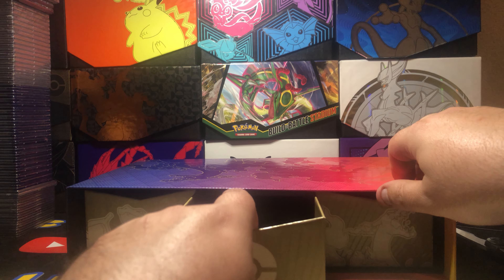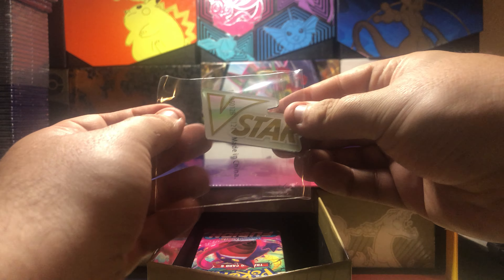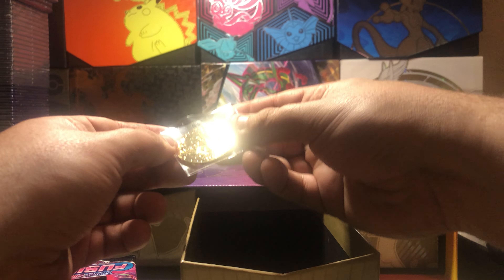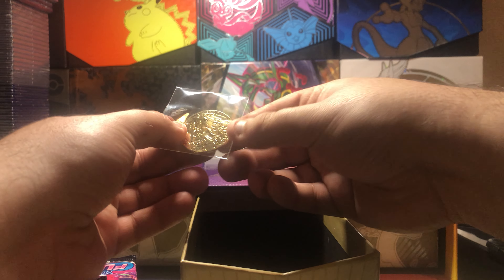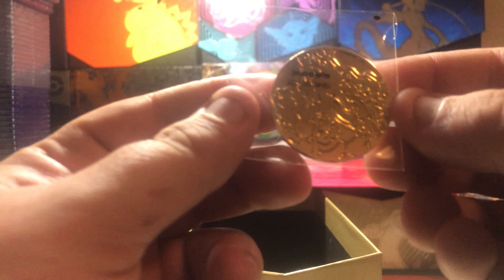So in here we got a V-Star counter, we got a Charizard coin, and we got some of the packs.